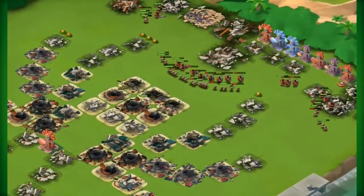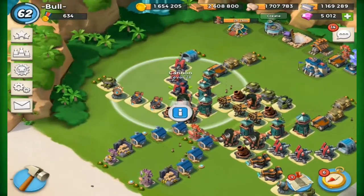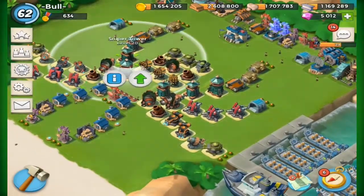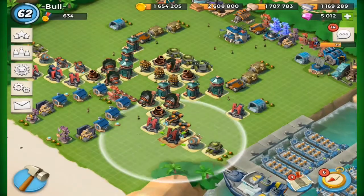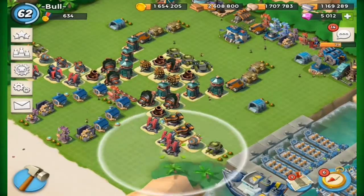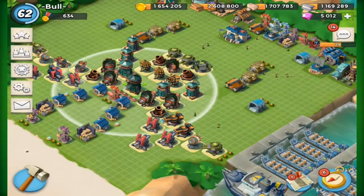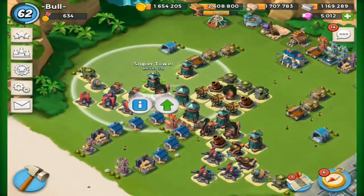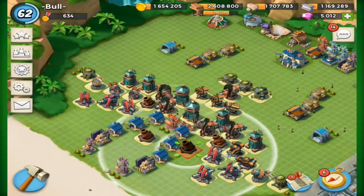I think I move the boom cannons further forward so that the heavies get destroyed quicker. I move the cannons forward. Bear in mind, if I start to put everything closer together, that gives a massive advantage to the grenadier side — grenadiers love when things are bunched up. They get a lot of splash damage and they completely take advantage of that.